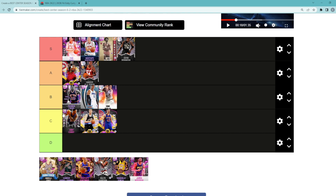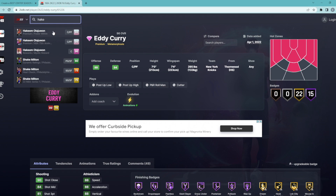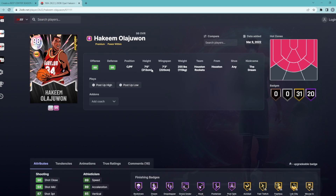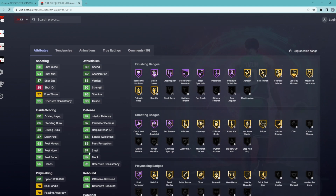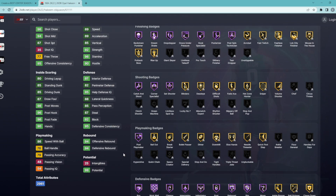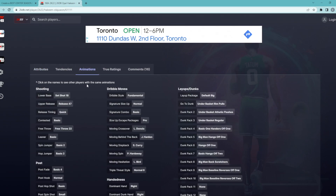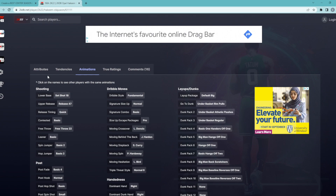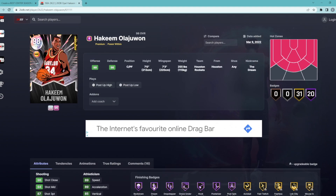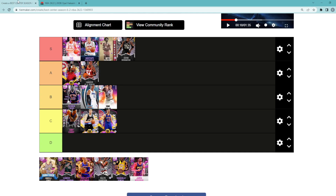Hakeem Olajuwon — A tier center in my opinion. I think he is right behind Dikembe Mutombo because he's very similar to a guy like David Robinson. Seven foot tall, 7'3 wingspan, has a good three ball, pretty good defense: 97 interior, 92 block, 87 steal. In my opinion, I just feel like his jump shot is not as good as Kristaps, Yao Ming, or David Robinson. It's set shot 18 on quick release timing, which really isn't the best big man jump shot. It does feel a little bit baited, but it's a good enough jump shot for Hakeem. I do think he is an A tier center.